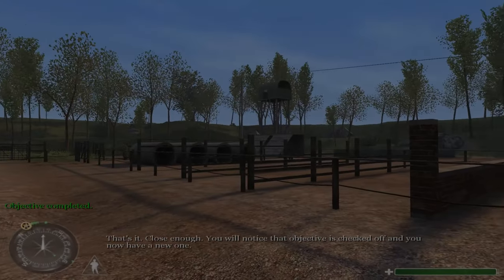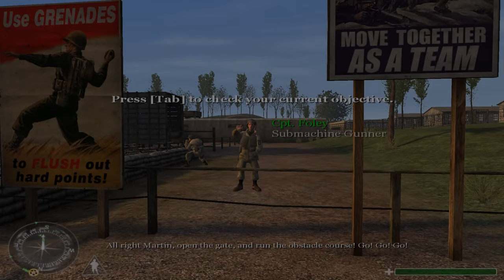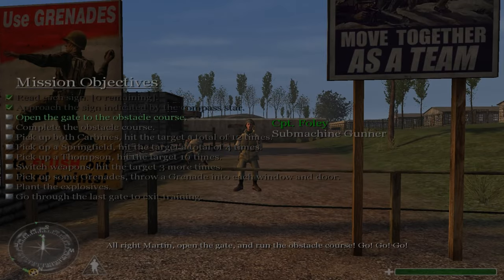That's it. Close enough. You will notice that objective is checked off and you now have a new one. Alright, Martin, open the gate and run the obstacle course. Go!